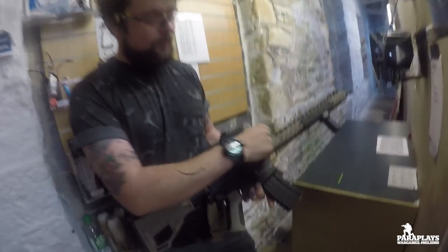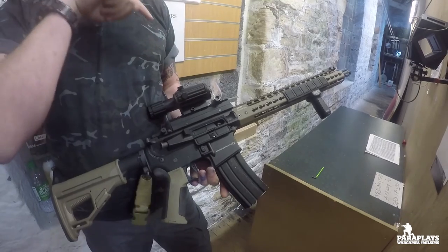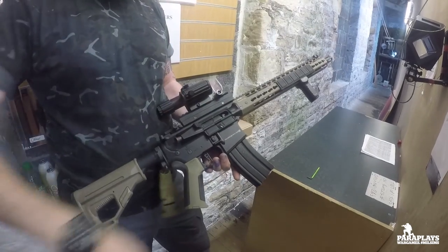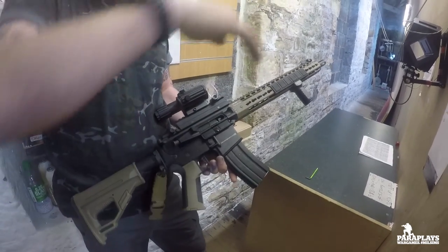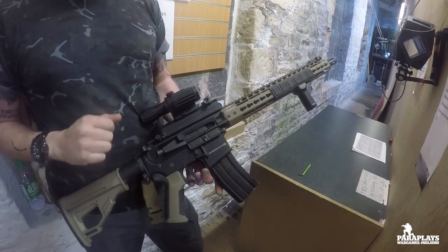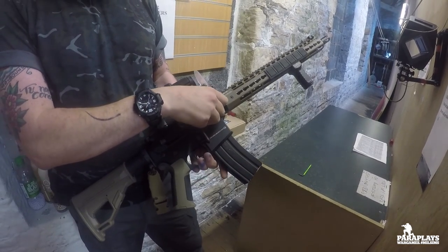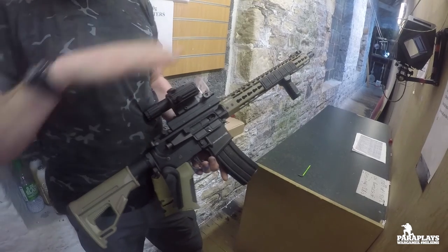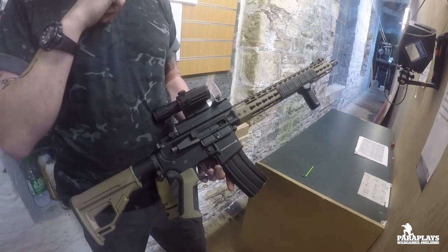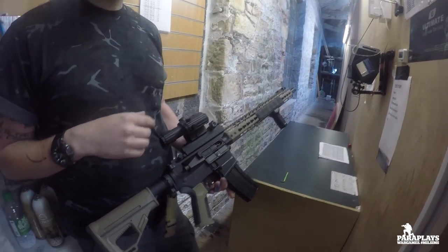Effectively what they do is they have a set spin called the HOP unit. Basically it's a rubber tab that presses down into the barrel, and as the BB comes past it puts backspin onto the BB. As it comes out the barrel, more backspin means it's going to go up less down. So you've got the ability to adjust how much backspin you want to put on using this little wheel, which adjusts how much backspin your gun has. I had a little twist to that but I don't know how far you'd need to twist it, because obviously the range I was shooting at was probably half this length again.